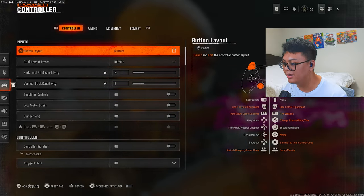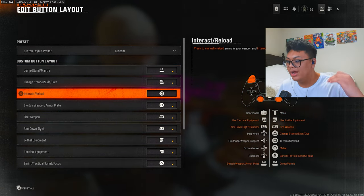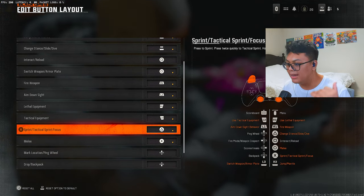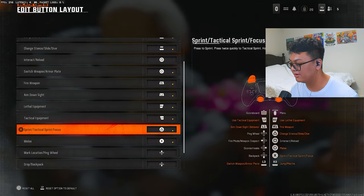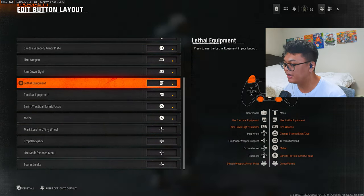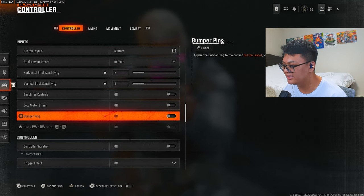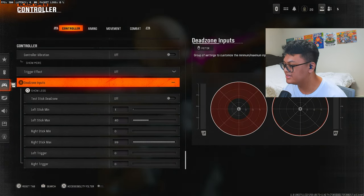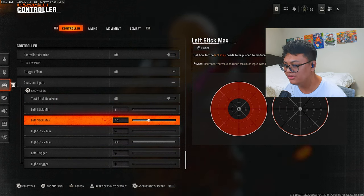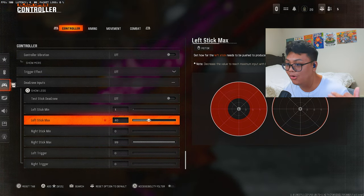For my controller settings, my button layout has me diving and sliding with the right stick, and jumping with the left stick. My right paddle is square and my left paddle is triangle. I use L1 to aim down sight and R1 to fire, and my equipment is L2 and R2. I'm now on 6-6 sensitivity — switched from 7-6 horizontal. For my dead zones, left stick min is 1 and left stick max is 40, because I'm trying to hit tactical sprint as soon as possible while still needing to put pressure without it constantly triggering on its own.